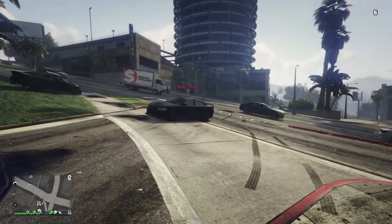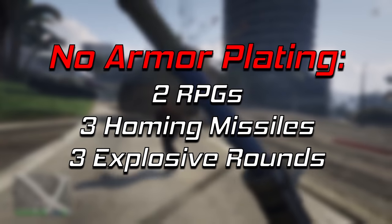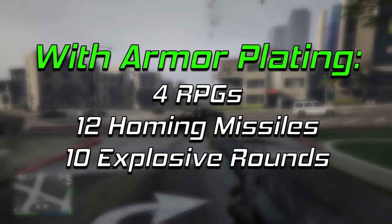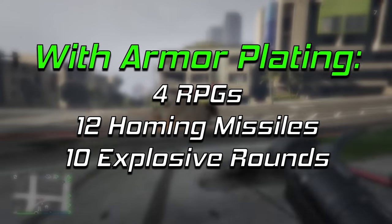If you do not equip the armor plating upgrade, the Buffalo STX will go down to just 2 RPGs, 3 homing rockets, and 3 explosive rounds. Once you do equip that armor, however, the Buffalo will now take 4 RPGs, 12 homing missiles, or 10 explosive rounds to blow it up.